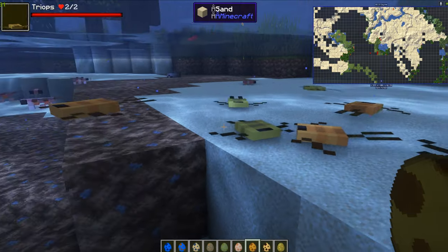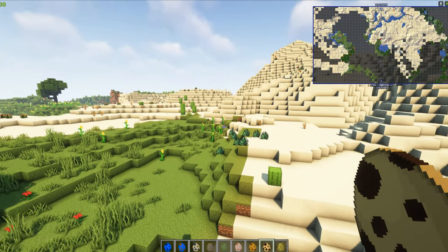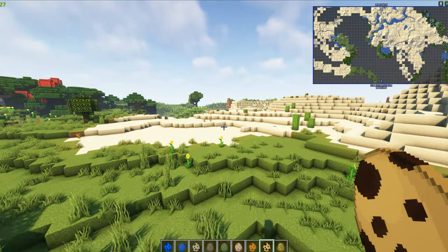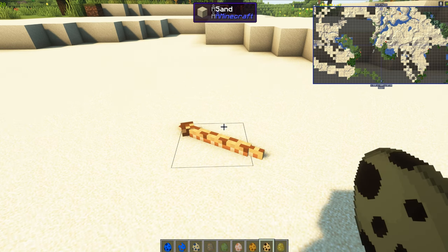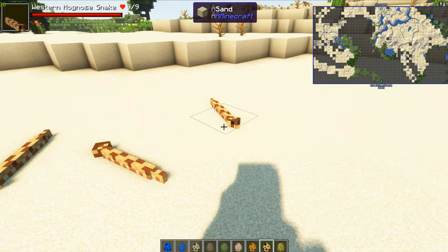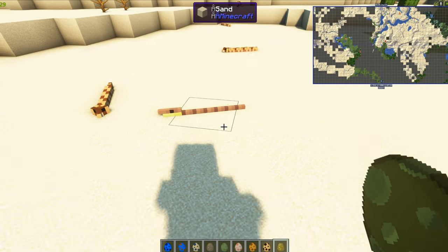These next ones aren't listed on the CurseForge page, but there are two snakes — the western hognose snake, and the vine snake. They all seem to be similar in appearance.